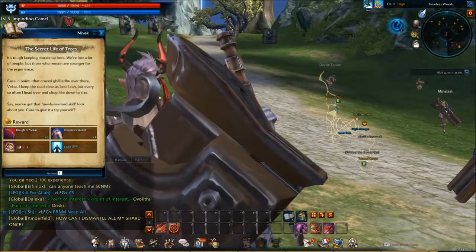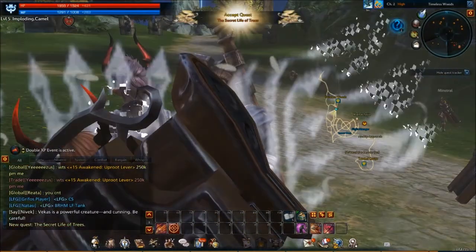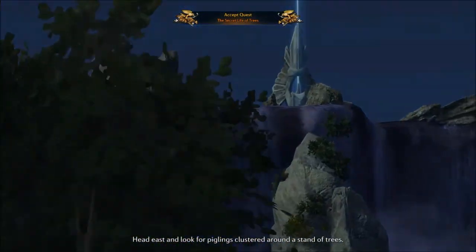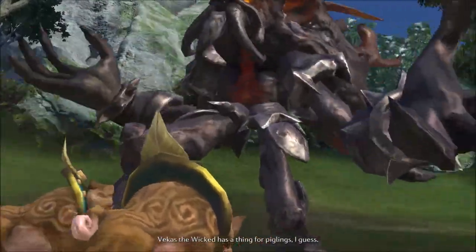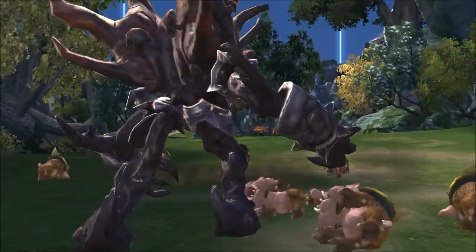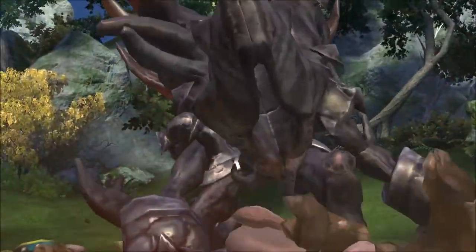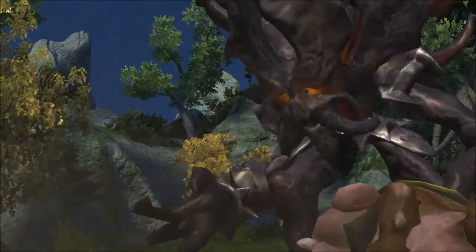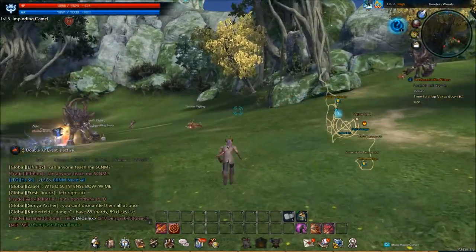And the rods — I'll get a better bow, a jacket, some money and a lot of XP. Okay, I'm down for doing that. So we have to head east and look for piglings clustered around a set of trees. Vekas the Wicked has a thing for piglings I guess. Let him pick on something his own size — or at least something that's not a pig. Rune piglings! Why are you so mean? Leave the poor pigs alone. We're going to have to go and find that thing just to save the pigs.